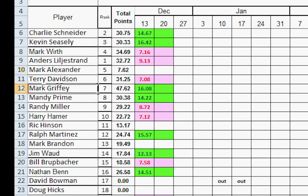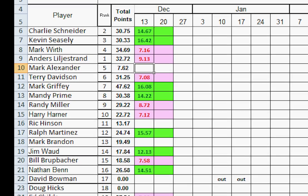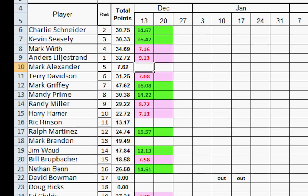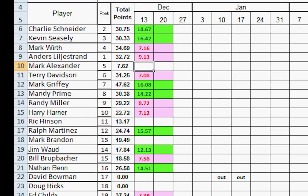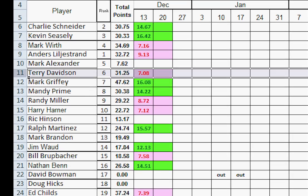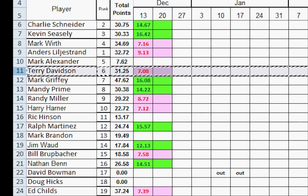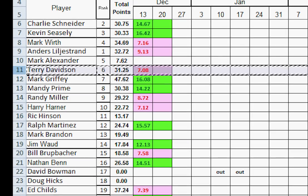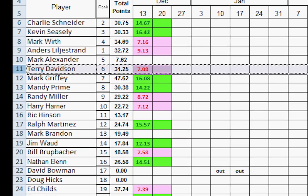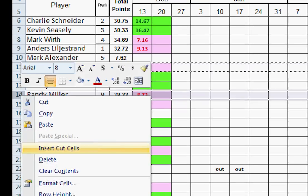Mark Alexander didn't play — anybody who didn't play, we skip them. They don't do anything that week, but they can move up or down relative to the guys around them. Number six, Terry Davidson lost, so he moves down below Mark Griffey who won, below Mandy who won. He hits Randy Miller, and Terry has more points than Randy, so he slots in right above Randy and is done.